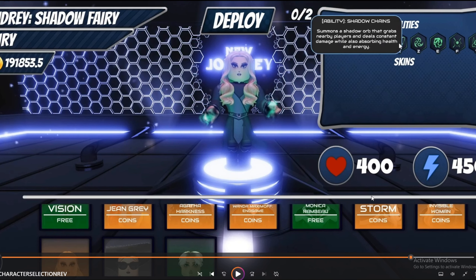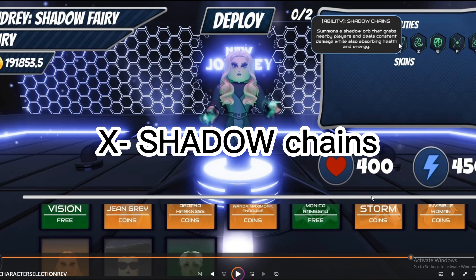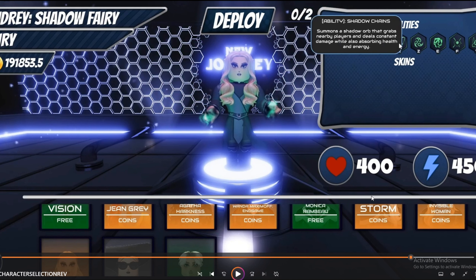The next ability is Shadow Chains, which summons a shadow orb that grabs nearby players and deals constant damage while also absorbing health and energy. So there will be a shadow orb on the ground and everyone around it will be pulled in, taking damage while having their health and energy absorbed. That's actually pretty cool — I don't know if it does a lot of damage, but that's what we got so far.